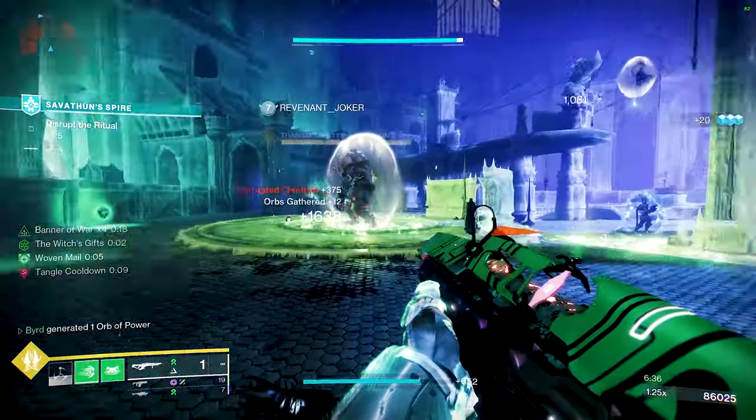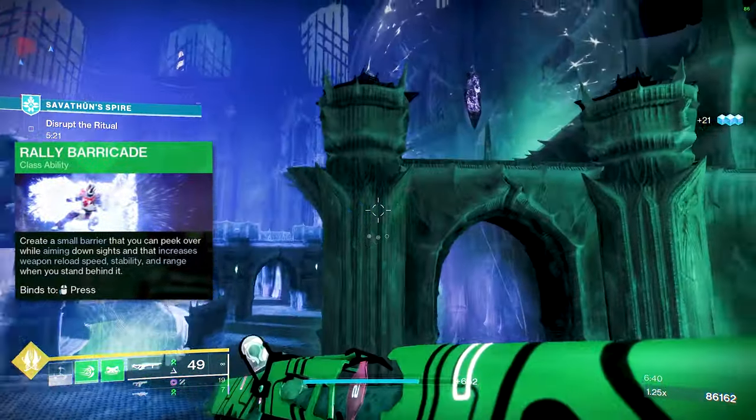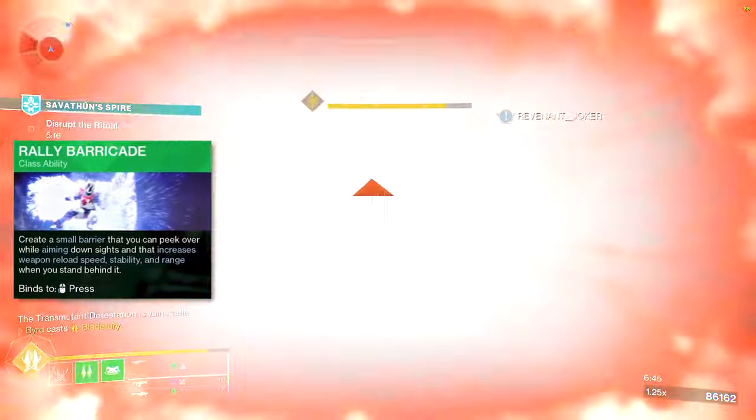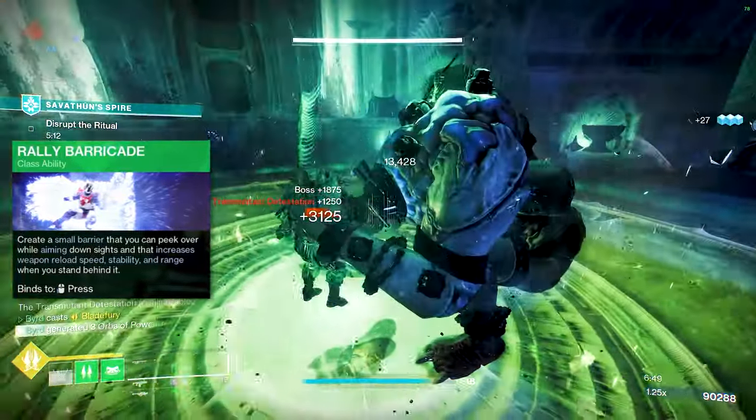For abilities, I recommend Rally Barricade purely because Tower Barricade has a one-minute-ten cooldown versus Rally Barricade's 38 seconds. You're going to be suspending targets — you don't need to sit behind your barrier that long. If you're really stressed about it, Towering Barricade would probably be better for end game content.